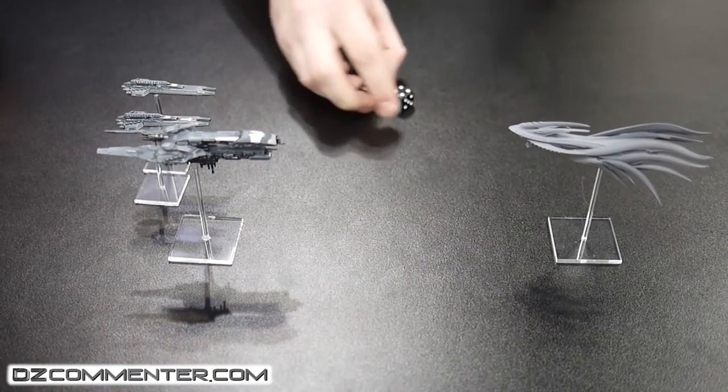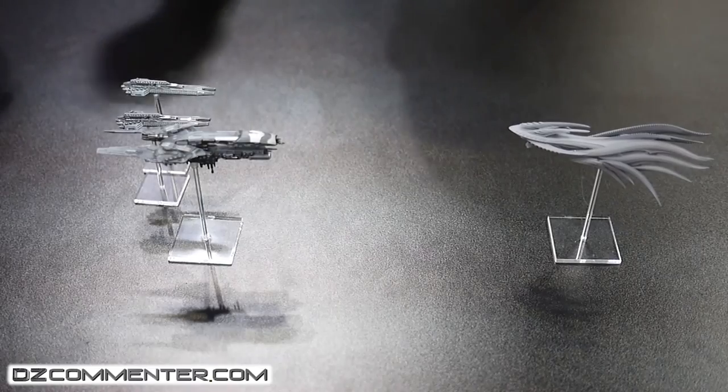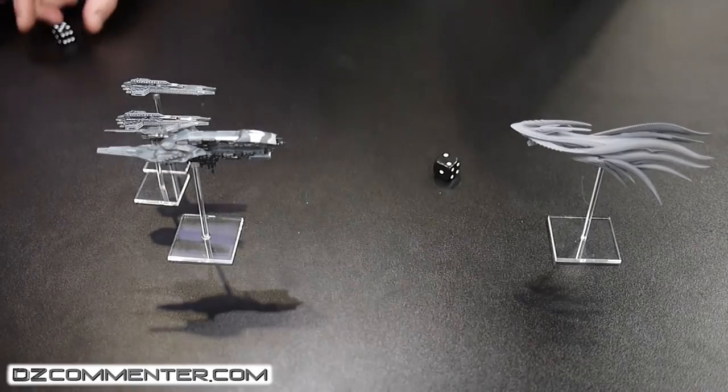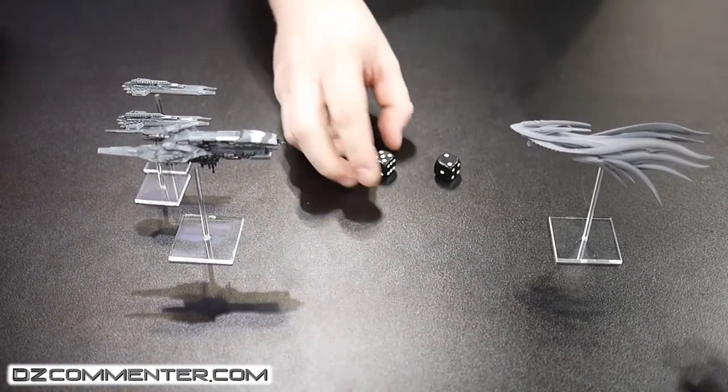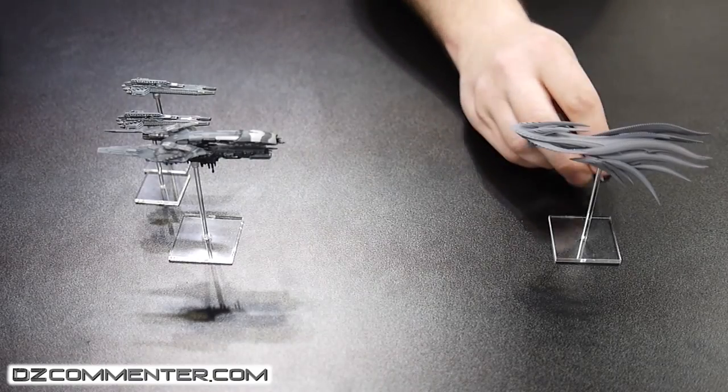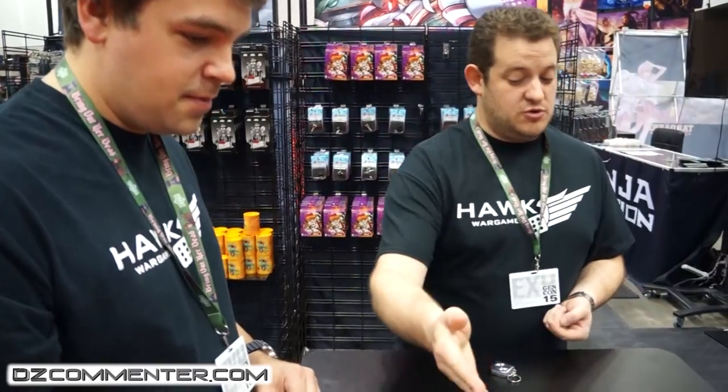So that's two wounds. The Scourge heavy cruiser tries to take some saves — saves on a four or more. That's one fail and one pass, so he's taken one DP. He had eleven to begin with, so he's got ten left. But these are small guns and it's only one cruiser fighting against a heavy cruiser.